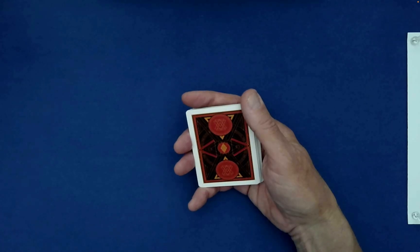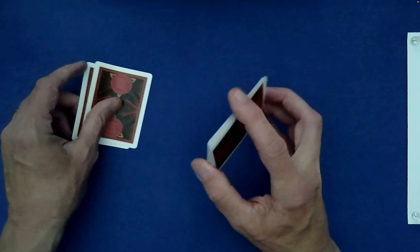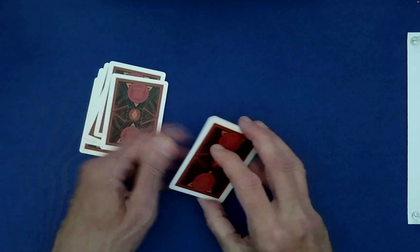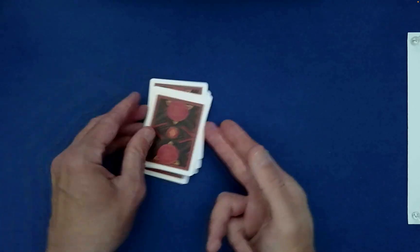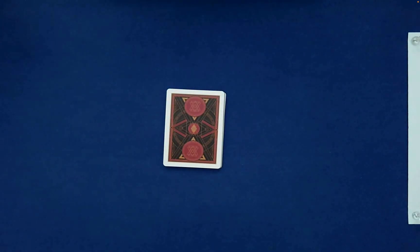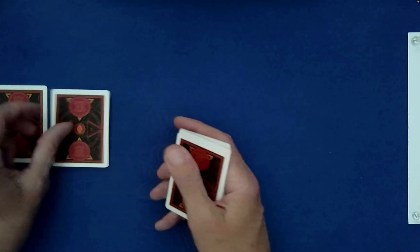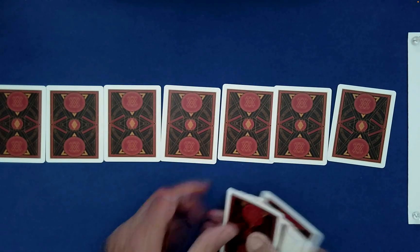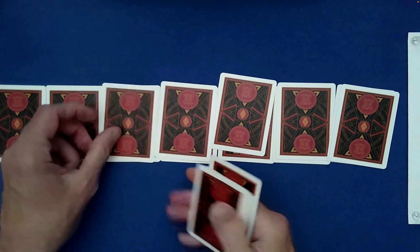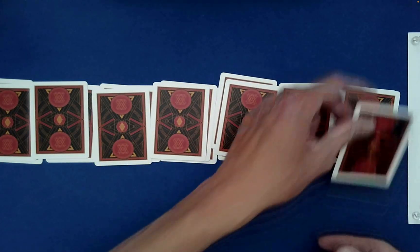Let's give it another Charlie shuffle so that these cards are beyond the knowledge of anyone on planet earth. From here, I'd like to perform the Klondike shuffle. We really never use it on odd-size packets too often to quote 'mix the cards.' From there, I thought we would do something quite simple — I'm going to just deal them out: one, two, three, four, five, six, seven.